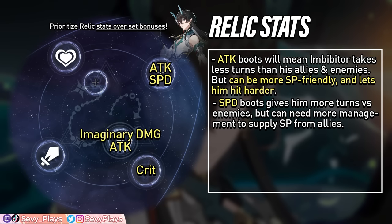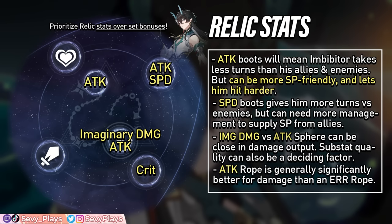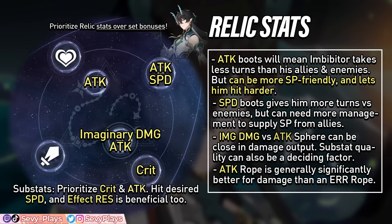As for substats, get the speed needed to help hit your desired speed breakpoint, but if that's not a concern, then simply prioritize crit and attack rolls. Some effect resistance is also fine if you want more debuff resistance.